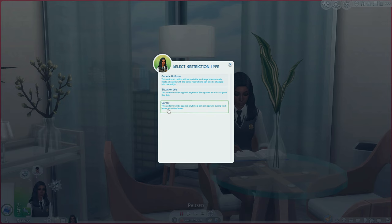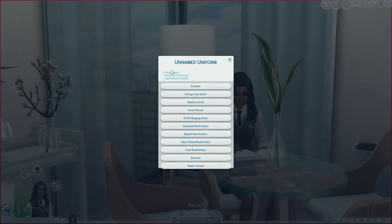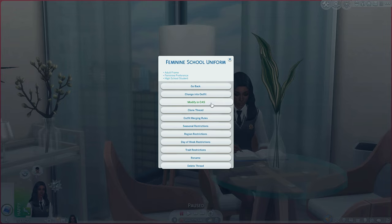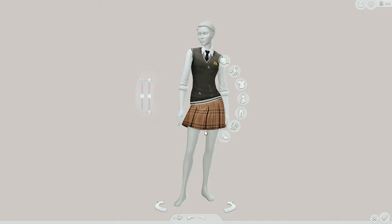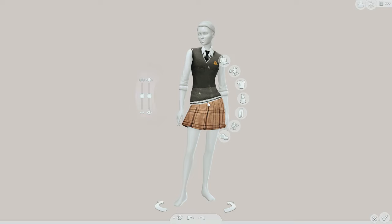The next pop-up asks for your restriction type — click on Career — and you'll have different options for your teen sims. Since Chastity is on the cheer team she also has a cheer uniform, but we're clicking the High School Student option. A thread is created called 'Unnamed Uniform,' but you can rename it — we'll call it 'Feminine School Uniform.' Then you select the uniform you want in the Modify and Cast option, where you can pick any clothing article as your sim's school uniform.